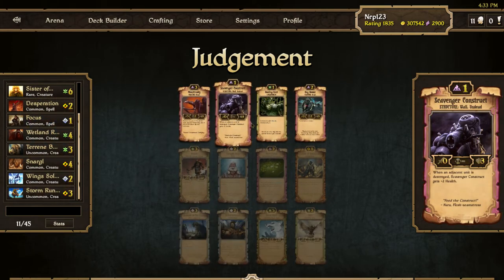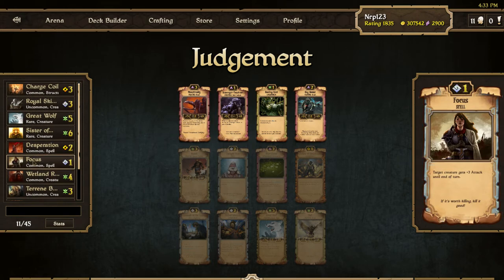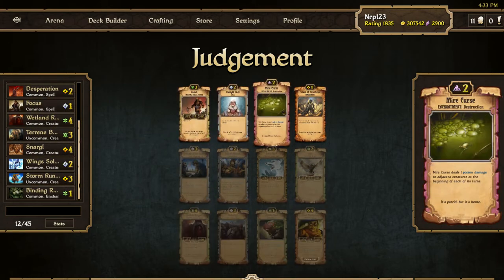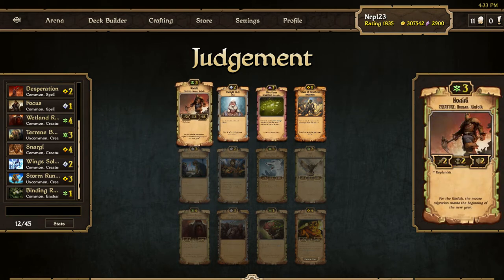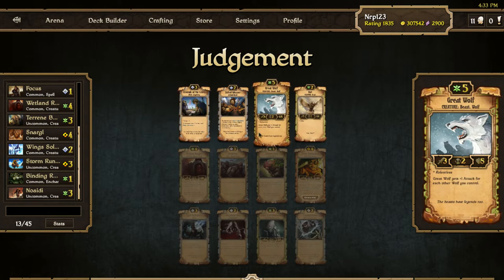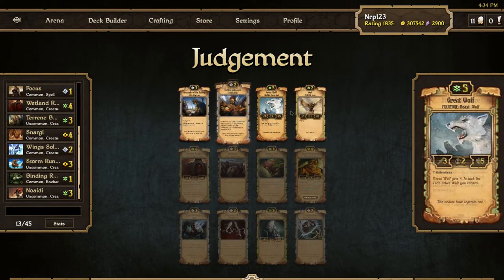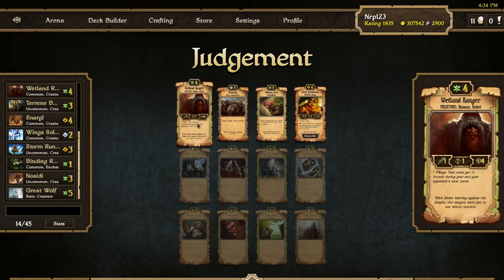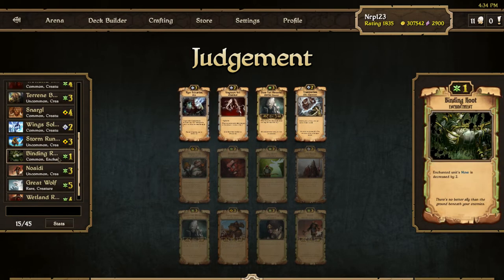Storm Runner offered. Another Great Wolf — wow! Double Great Wolf deck, that's really nice. Hopefully I start to get some Ragged Wolves. I will take the Binding Root. Another Wetland Ranger is good as well. Noadi is Replenish — it could help me get into another faction, so I'll take that. Owl does synergize with Sister of the Owl, but I think it's better to have two Great Wolves. So there's my second Great Wolf, second Wetland Ranger, and another Stag Card. Now I wish I took the Stag Card earlier, but I wouldn't have known I'd get all this great growth stuff.